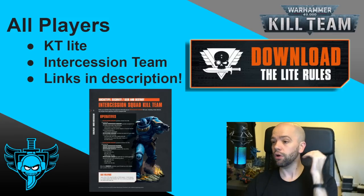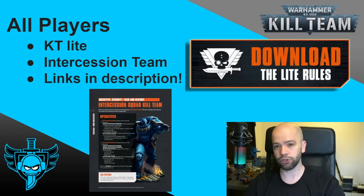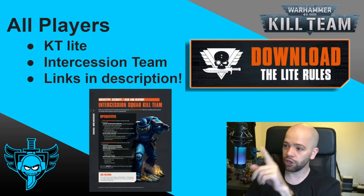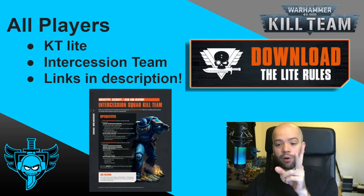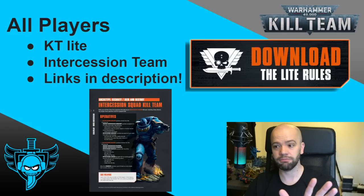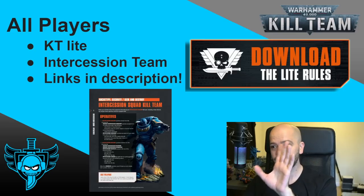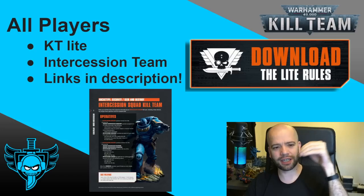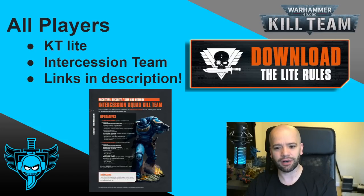Just know that all players — this is probably where you should start. Even if you're two completely new players, start with the Kill Team Light rules and both of you pick up an Intercession Squad team and just play against each other, forget everything else. That's going to be a fun core little way to play the game. Everything after this just gets a little bit more nitty gritty — this is the core, this is where everybody should start.